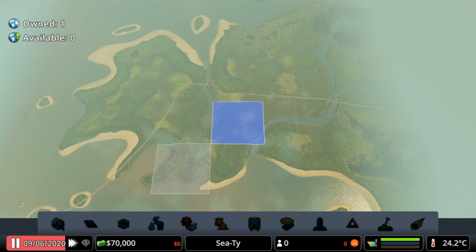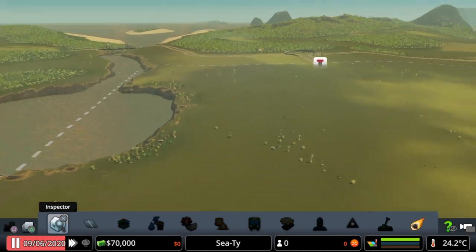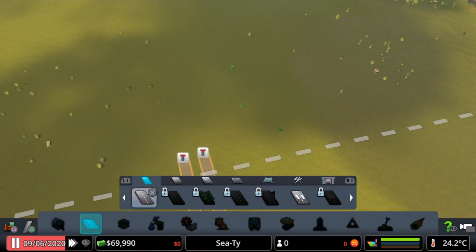This is our first square we unlock and what we're going to aim to do is get some bits down here in time so we have connections to the sea for our cargo. We'll get the highway connections as well, so we're going to just first start with this. First thing we need to do is build the first little bit of road, then delete that straight away so we unlock all the roads.